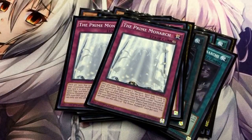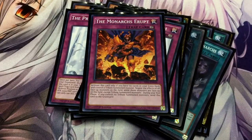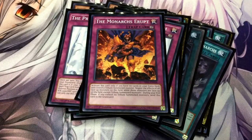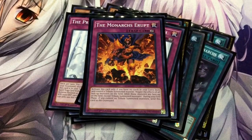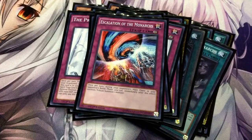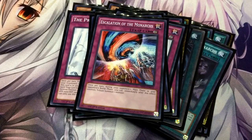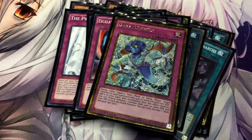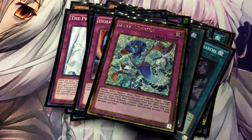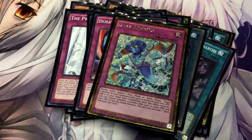I'm running two Prime — this negates the effects of any other monsters on the field that aren't Tribute Summon monsters. During my end phase, if I don't have a Tribute Summon monster, it gets destroyed. So the goal is to keep a Monarch on the field at all times once you have this card out. I'm running one Escalation of the Monarchs, which lets me Tribute Summon during my opponent's Main Phase or Battle Phase — if he's got a stronger monster, I can Tribute during the Battle Phase and bring out something stronger. I run one The Prime Monarch — this states that during any player's turn, if I have a Monarch in my graveyard, I can activate that Trap, add that monster to my hand, and immediately Tribute Summon it.